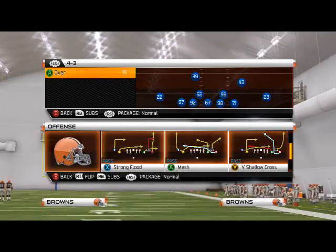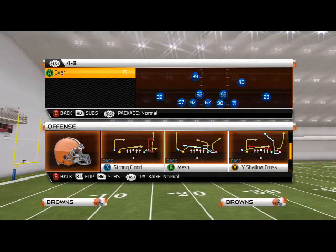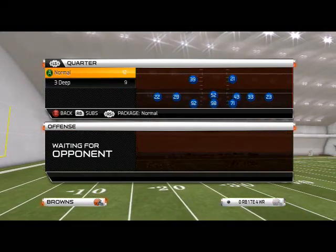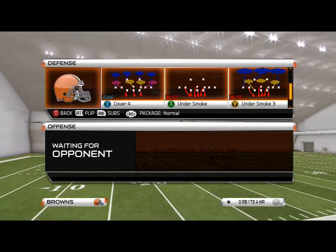The base play from this set is the mesh with the auto motion. We're going to hit A and show you this play. A lot of times when they see you come out in 5 wide receiver, they'll come out in quarter normal coverage, and we'll come out in quarter normal cover — we'll show you all these plays.